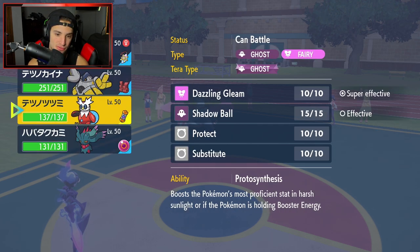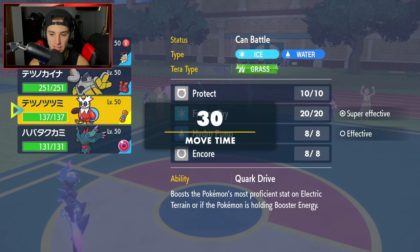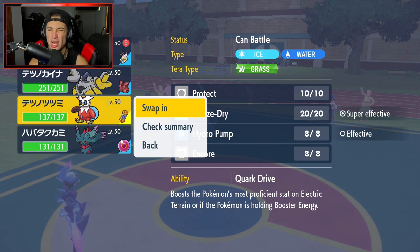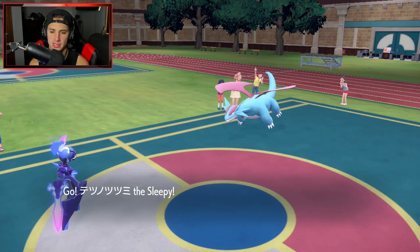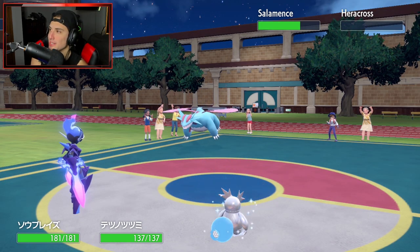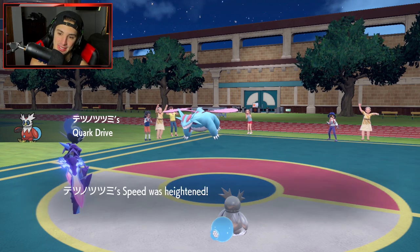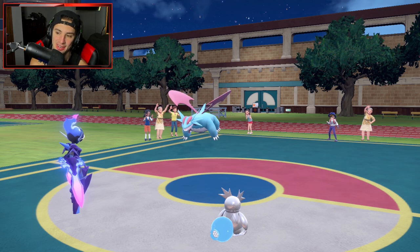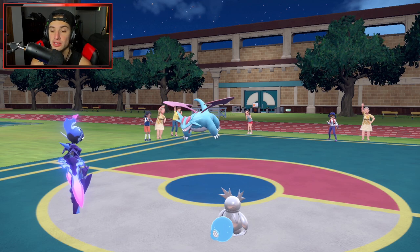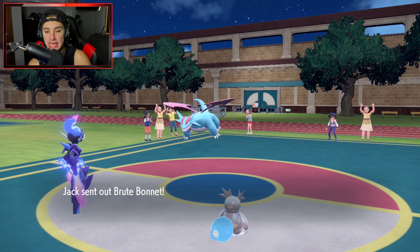Seems like a free Fluttermane play but Salamence is Dragon-Steel Tera type, so I go into Bundle instead. I think I'll go Bundle — a little Bundle action and see what their next Pokemon is. Anything but Armarouge and Intimidate please. I'm Bulked Up which is good. Since I used Volt Switch they get the pick — Brute Bonnet comes out. They do not have both Indeedee and Armarouge.